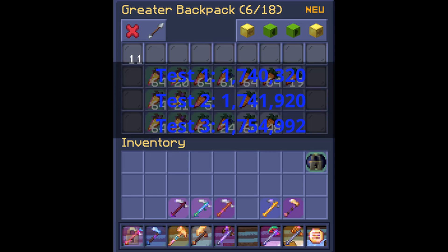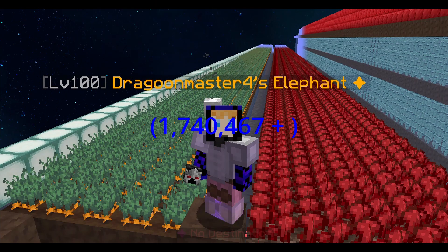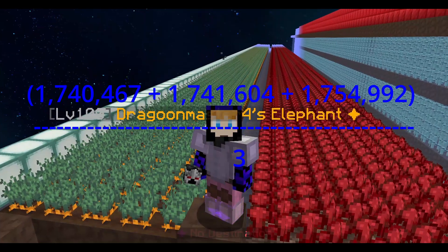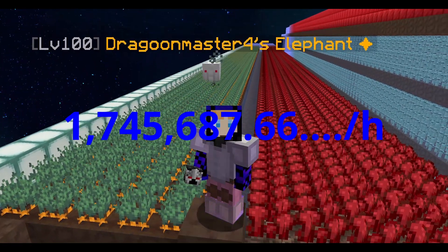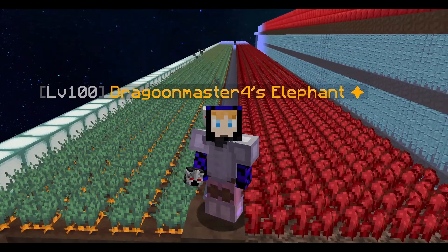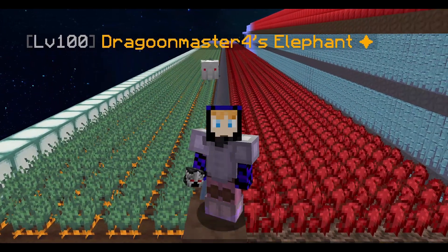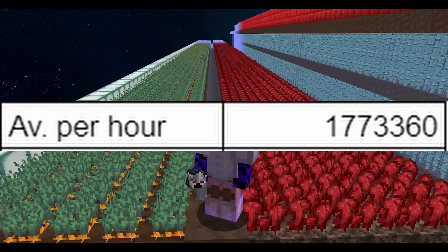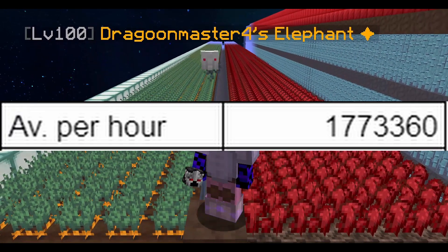After the three tests, these are the drops I got, each row representing a different hour. Taking all the numbers and averaging them out, I got 1.745 million carats per hour. But using a calculator provided by Dark himself, his farm would get me 1.773 million carats per hour.